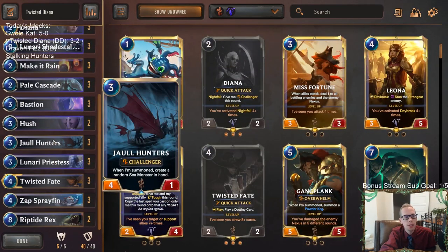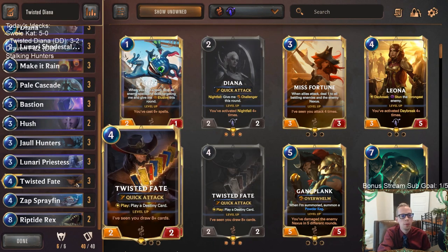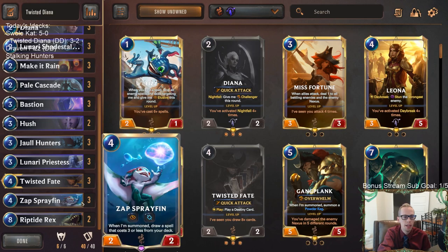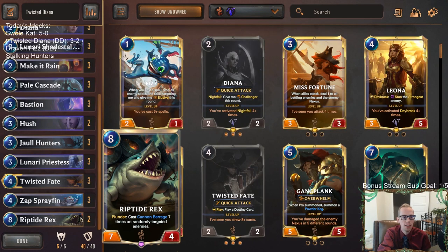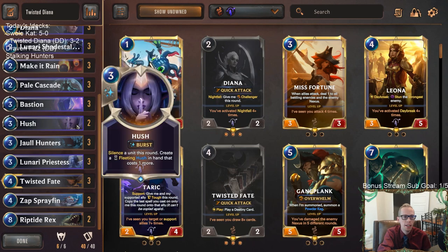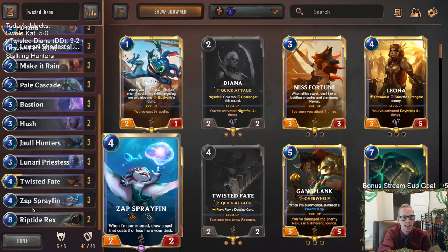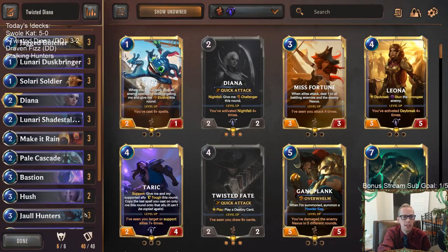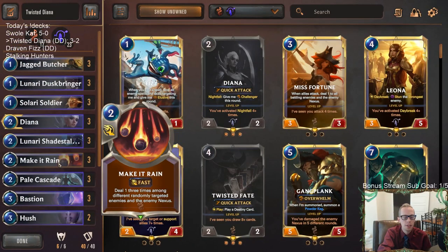Alright, so there we go - Twisted Diana. It felt pretty good. I know we just went 3-2. Both those losses at the beginning were ones where we were really far ahead after four turns, but then all we had in hand were Hush, Bastion, Bastion, Riptide Rex, Riptide Rex. We didn't get to really do anything on turns five, six, seven as our opponents were just playing units and attacking us. We didn't have anything else to play. Pretty close to a 4-1 and this deck felt strong.